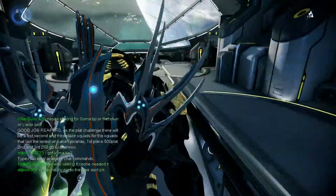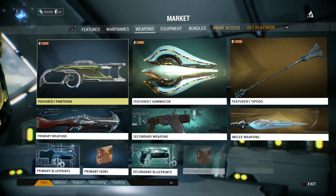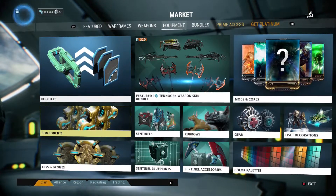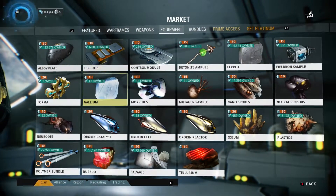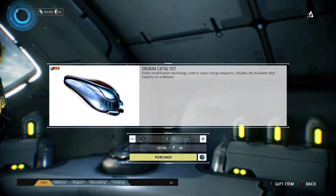You can get it up so high. If you come down here and go to your market, then go to Equipment, then Components, you can see something here called an Orokin Catalyst. If you select it, it says 'Orokin modification technology used to supercharge weaponry — doubles the available mod capacity on a weapon.'